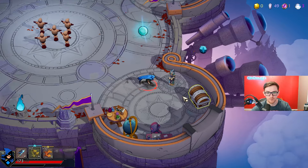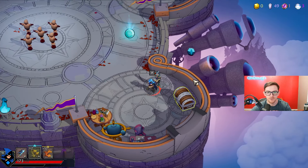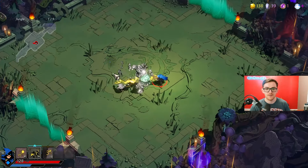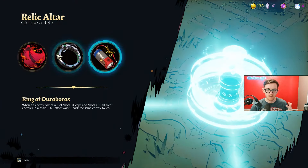Bottom right, you have your relic vendor, which are passives you can purchase. Read them, switch them if you like, and get it. Once you have it, go to this chest and equip it. You only have one starting relic slot, at least so far. You get more from playing the game at the relic altar after beating certain checkpoints in the mission — journey, expedition, whatever we're calling it.